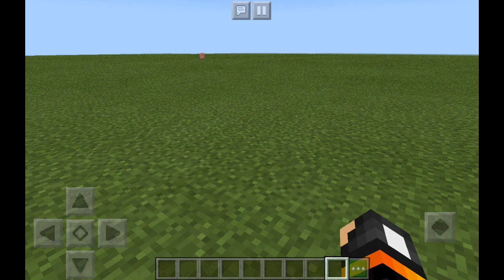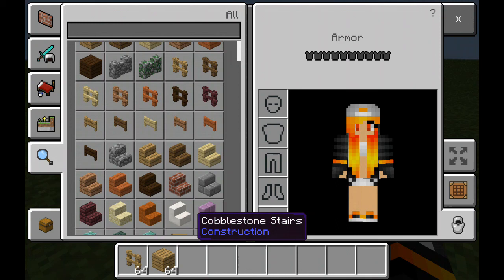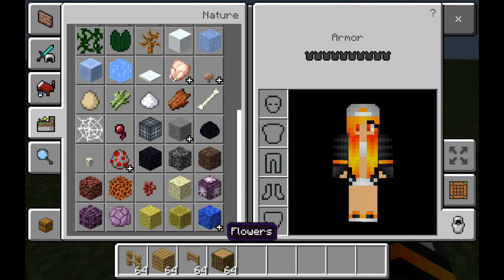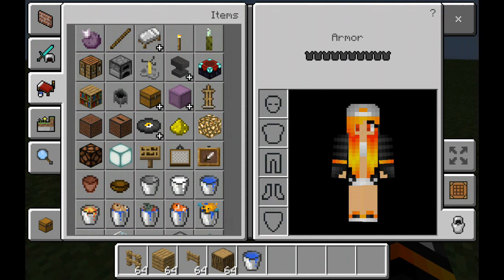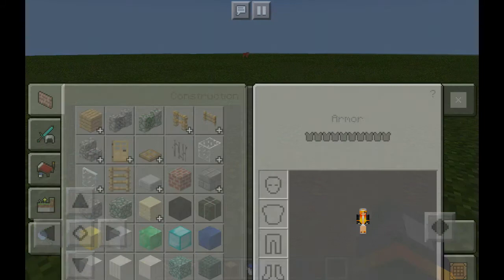So first you need a superflat. To make the house you're gonna need oak wood, oak fence, oak gate. You also need oak wood, a bucket of water, and a hoe. We also need a dark oak door.